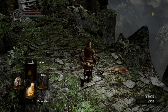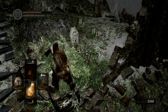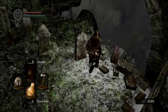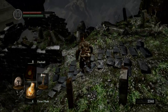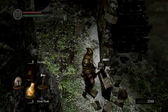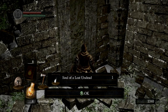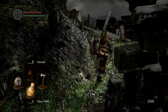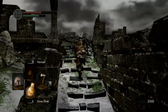Now that we're out here, I think there's only one thing to collect here and it's a soul item. It's right over here. You can get a Soul of a Lost Undead. It gives you souls. But anyway, we're just going to go to the top right here and we're going to get another cutscene. Basically what is happening is a bird is just picking us up and taking us here. I skipped the cutscene because I've seen it lots of times.